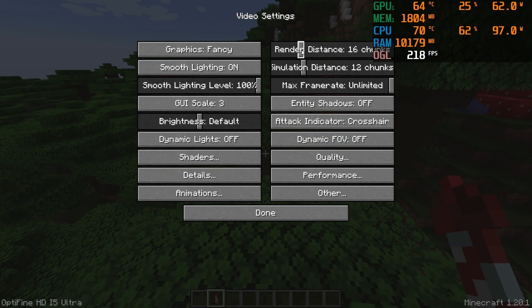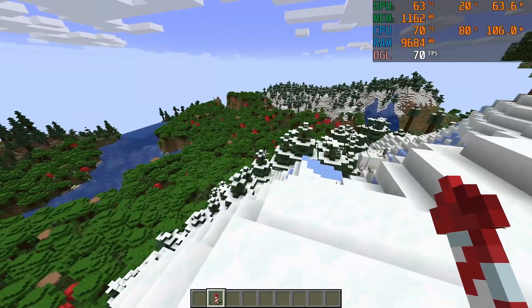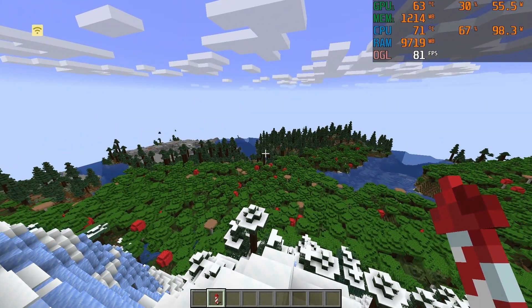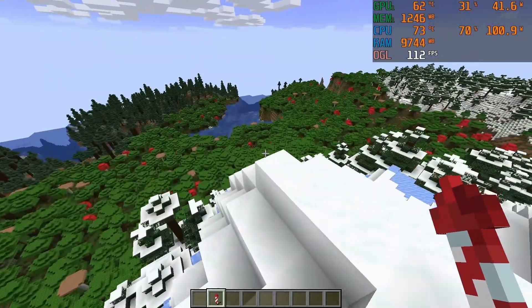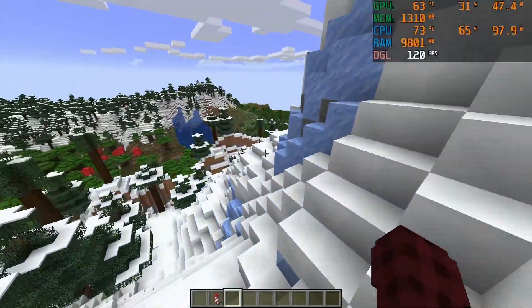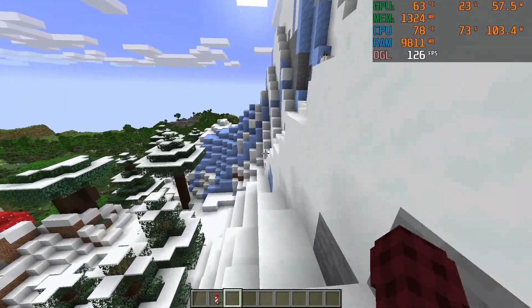We're going to check performance now at 24 chunks. I'm going to let the world generate and then run around to see how badly it lags. Realistically, you're only going to use 24 chunks in a survival casual scenario. If you're playing PvP, most servers won't even allow you to see players until they get within six or eight chunks render distance. I think the world has generated pretty well, so let's start running around and see what FPS we get. What I'm looking for at 24 chunks is whether I'm going to stutter as I generate new terrain.